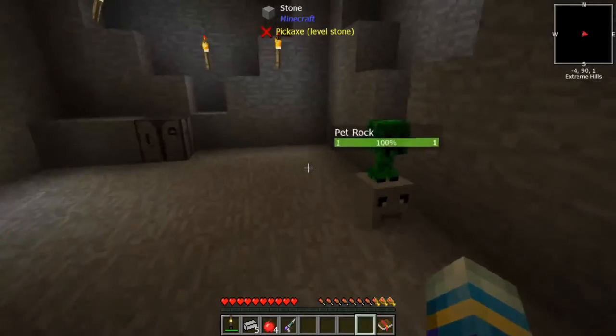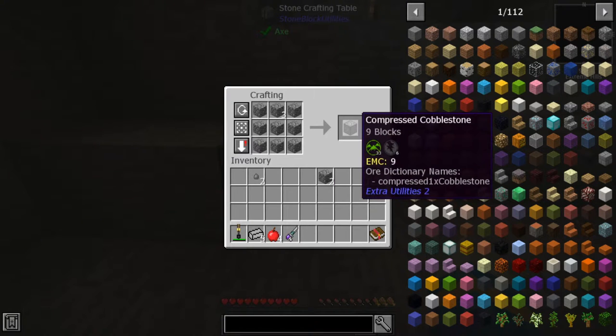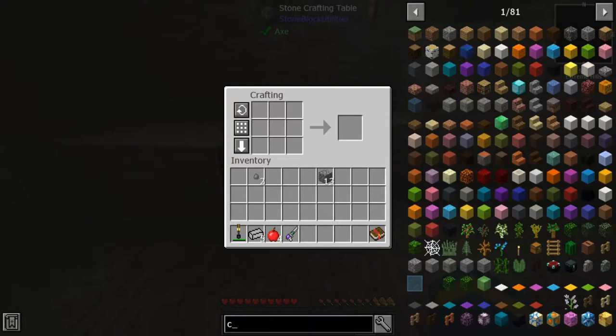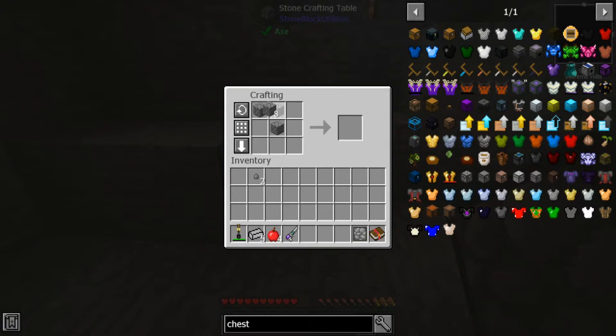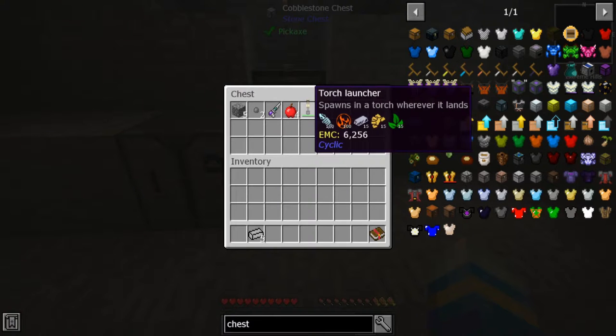I love the pet rock — just so useless but so amazing. Let me look up the cobblestone chest recipe. There it is! The parts — how do we get parts? Actually, it's not that expensive at all. I thought it was gonna be hard to make but it's not. I think we only need four. Let me do it like that — yep! Super cool.